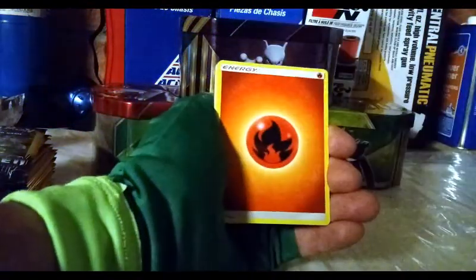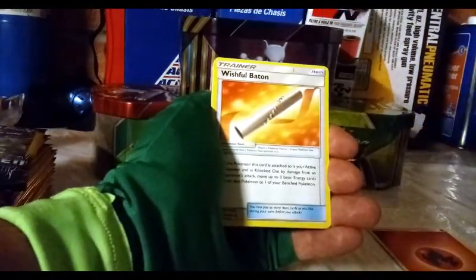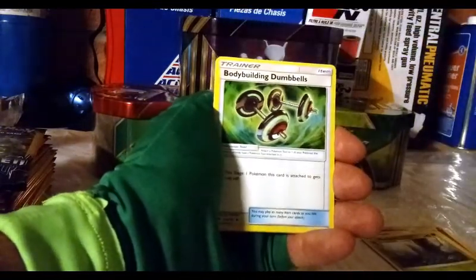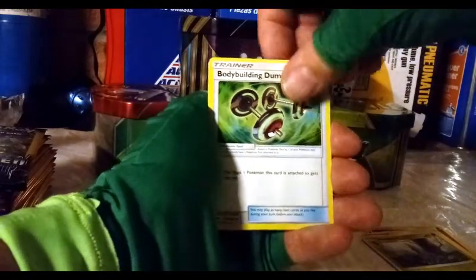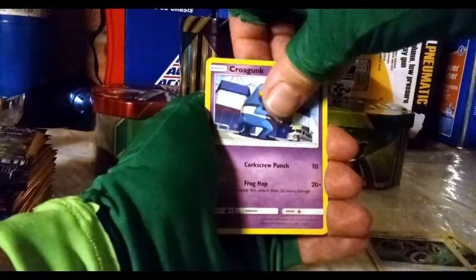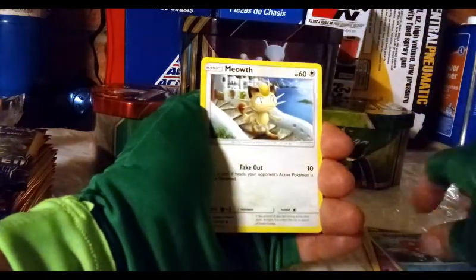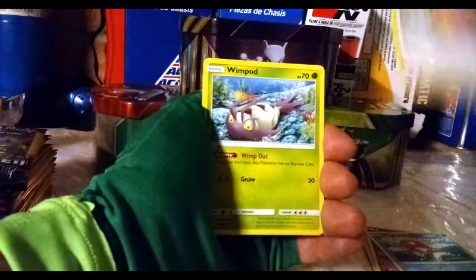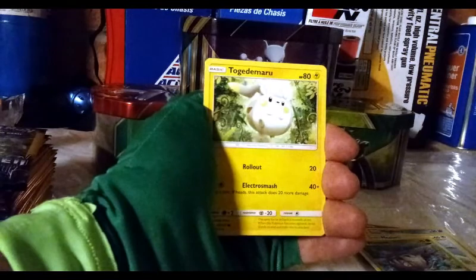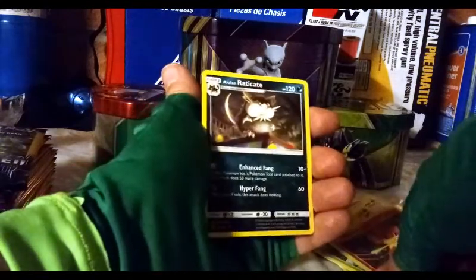Starting off with fire energy again — cool beans. Wishful Baton, Metapod — old school card, nice to see older cards brought back. Bodybuilding Dumbbells. Celestial Storm is coming out soon — I'll get some as soon as I can, I'm not one of those cool guys who gets a booster box way ahead of time. Meowth, Wimpod, Togedemaru — that's just fun to say. Reverse Pansear, and a regular rare Alolan Raticate.